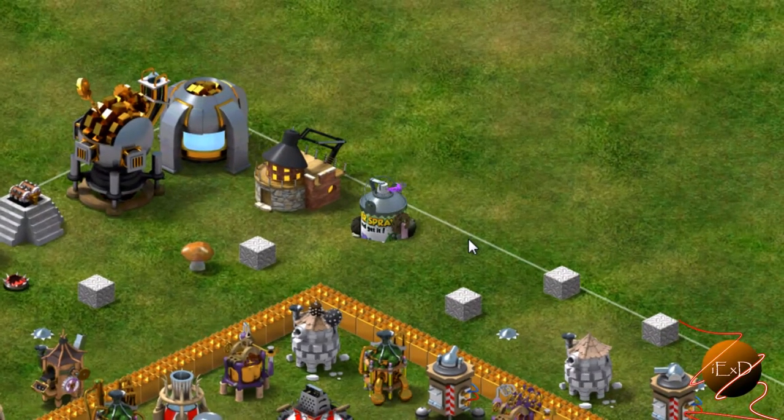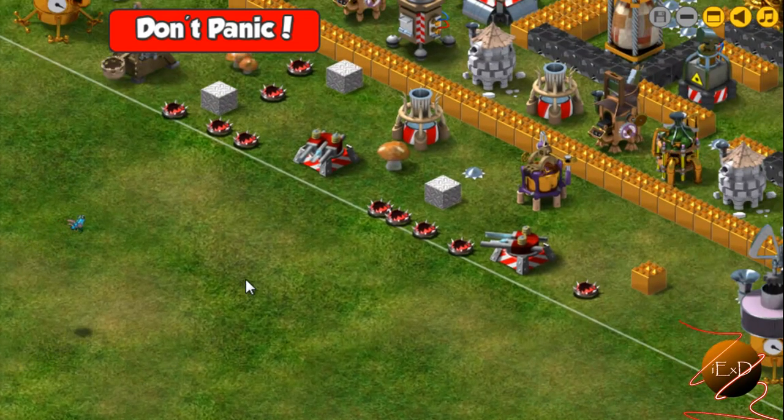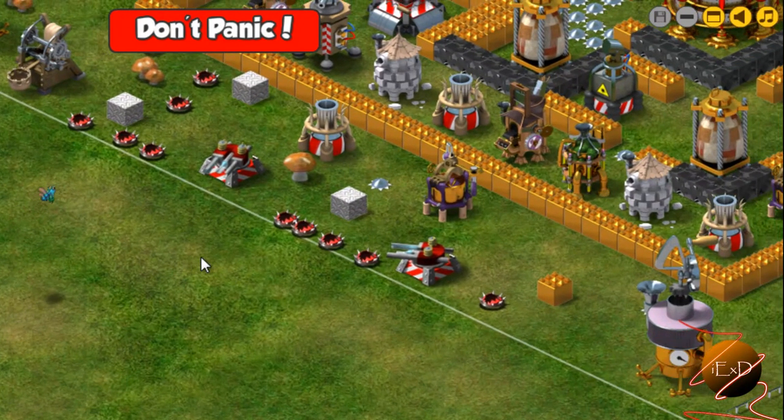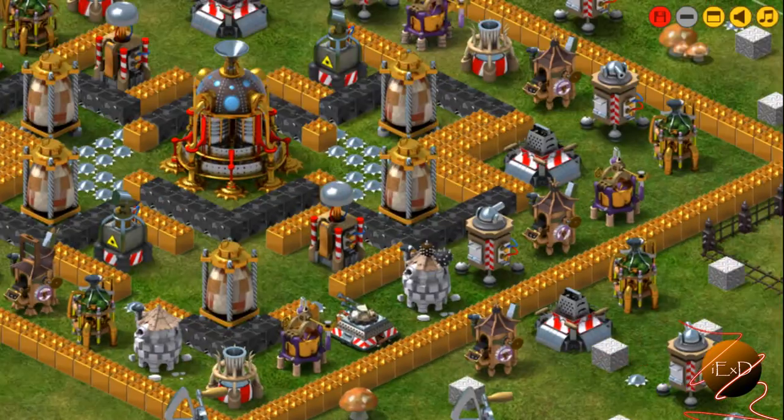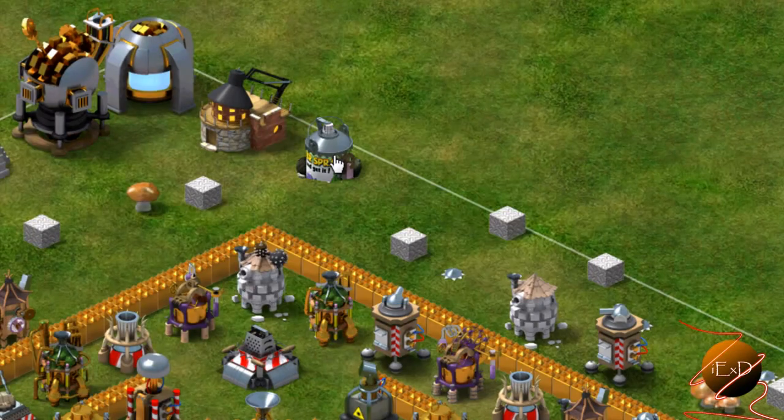And hopefully it will attack the flying enemies. However, I doubt that it's going to be possible. Nope, the Rail Gun is not for flying enemies — only those who roam on the ground. And let's see underground.